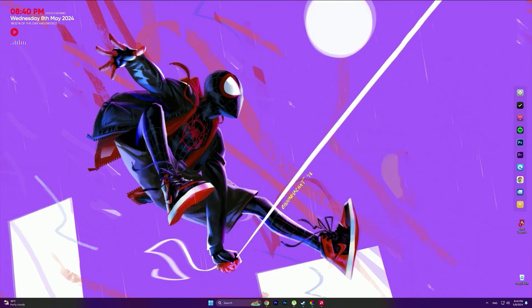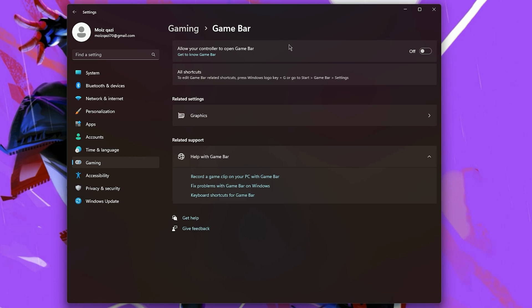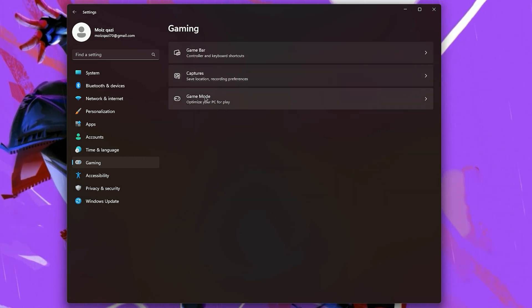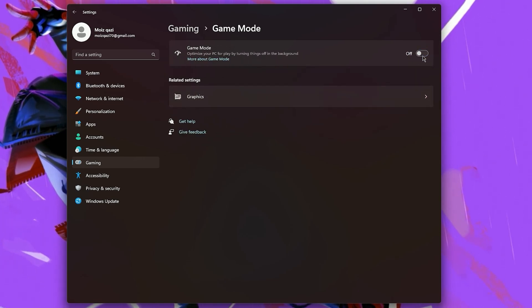So the second step is, go to your Windows Properties and then go into the Gaming tab, and then click on Game Bar. Now turn this off. After you do that, go back into your Gaming tab and click on Game Mode. Now turn on Game Mode — it helps you to increase your gaming performance.